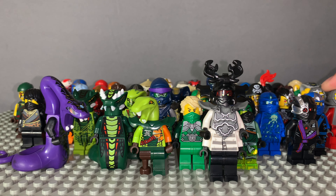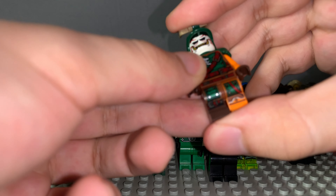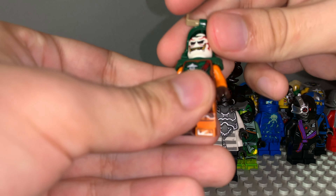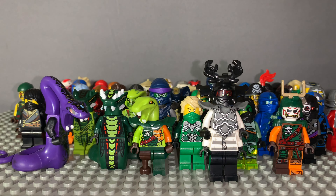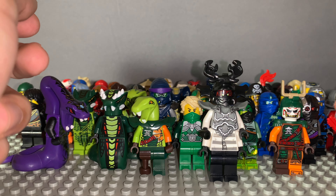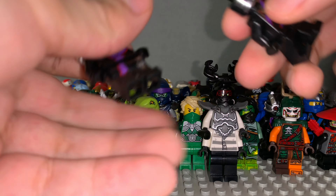Here's Kendo Kai — let's put him next to the other one. There's a Chen's henchman. We have one of these Skybound villains — this is the guy that has two faces, or like an upside-down face. Then we have another stone army warrior. Last up we have two Ninjroids.